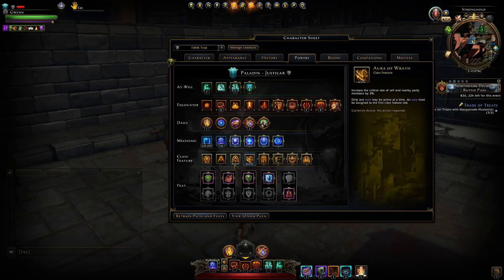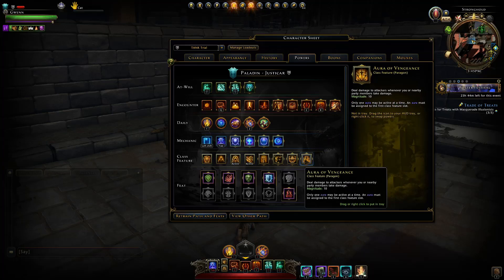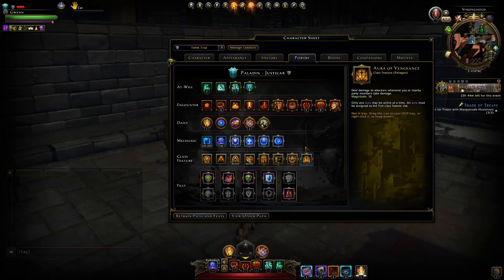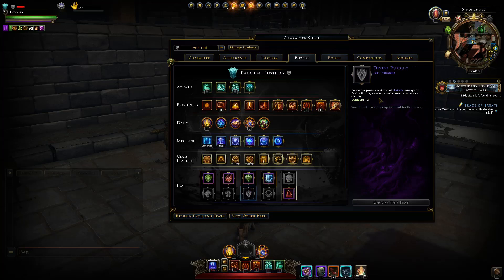Class features: it's Composure and Aura of Wrath. If you need extra deflect for survivability, you could take Aura of Protection, or for extra threat take Aura of Vengeance especially if everybody's getting hit. For feats, we switch to Justicar's Bulwark because of the ability to not use any Divinity-consuming power throughout the fight, gaining more Divinity by blocking. And Shield the Gods for survivability. Sheltering Light is great if you're running easier content and the healer needs help healing everybody.